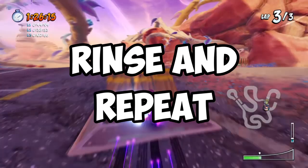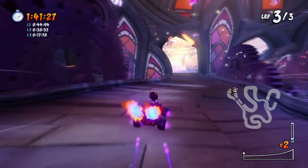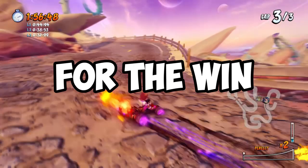On the third lap, repeat the entire process again and maintain your blue fire as much as you can. Of course, if you can maintain it all the way, that's the best case scenario. Unfortunately, I lost blue fire just before hitting the shortcut even when my reserves remained. But just look at where Velo is and the speed he's going — he lost blue fire as well. This tells me I have nothing to worry about anymore, and I can just resume racing all the way for the win.